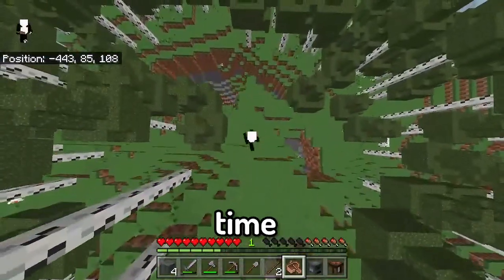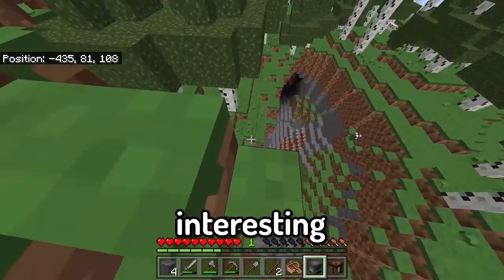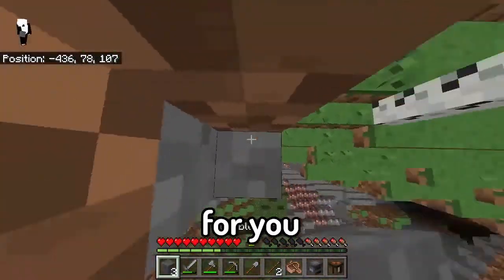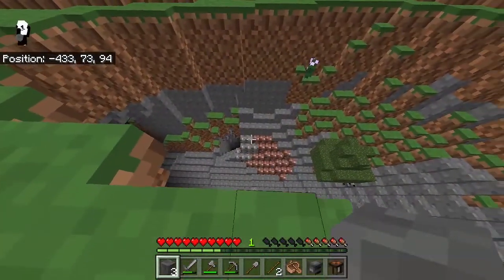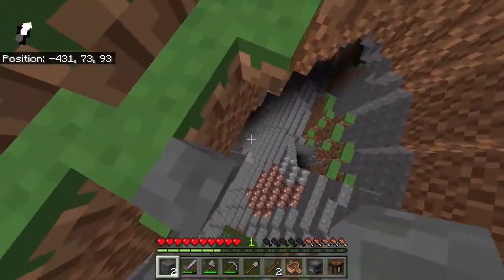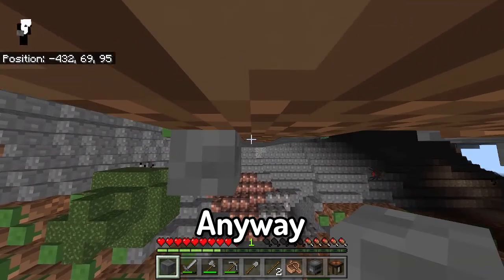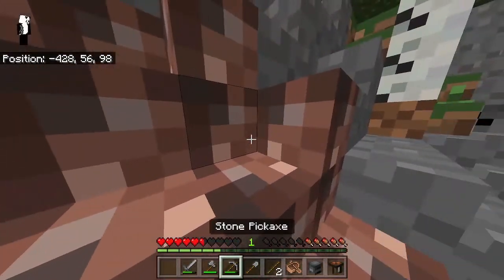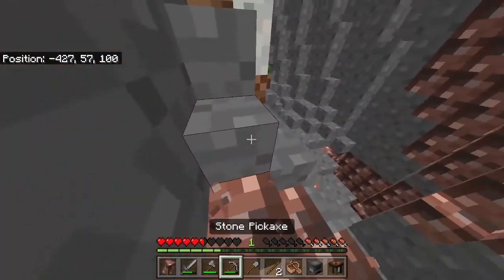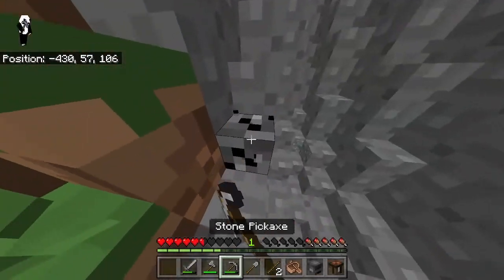It's a cave, let's go down there. Wait a second, are those dripstone? I didn't think those would be affected too. Last time I played with the 'no texture' pack, the stone wasn't affected. Oh no, it's granite. I was wrong - this is also the same.